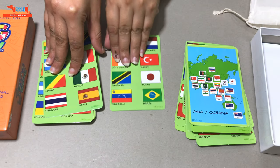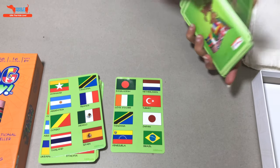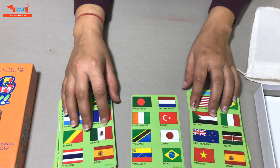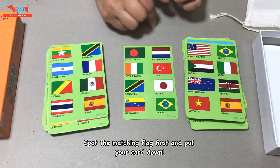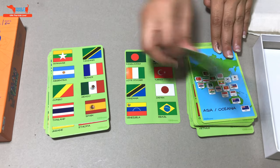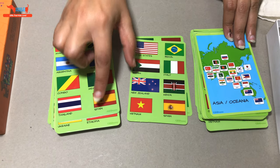Suppose we play the game with one card in the center, and these are the two players. Both players compete to find the one flag that matches on their cards. Whoever spots it first will put their card down. For example, this player spotted it first and says 'Brazil' and puts the card down. The card in the center keeps changing — now this player might spot 'Spain' and puts it down.